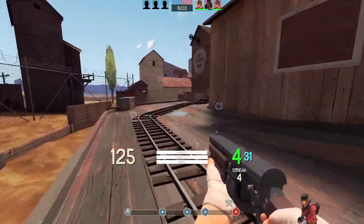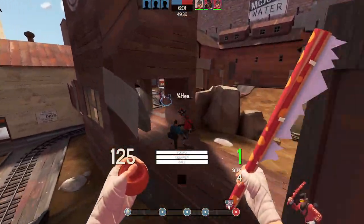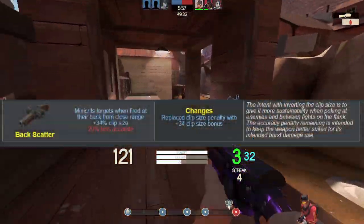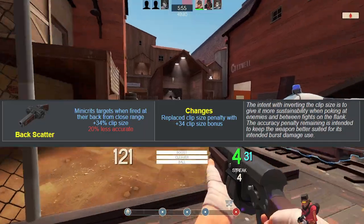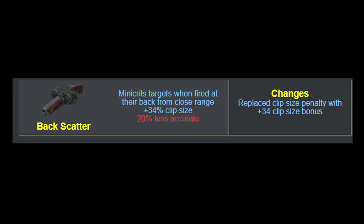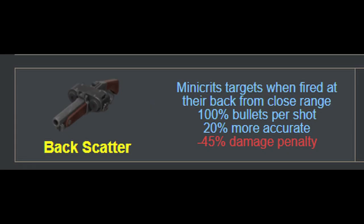The Backscatter has been known to be a very gimmicky scattergun that rewards you by getting behind enemy lines, but in the current iteration, instead of reducing the clip size to 4, it got up to 8, which to me seems kind of odd. Future me butting in during the later editing — that little 8 clip size deal? Yeah, that's gone. Told you this video was going to be out of date by the time it's released.